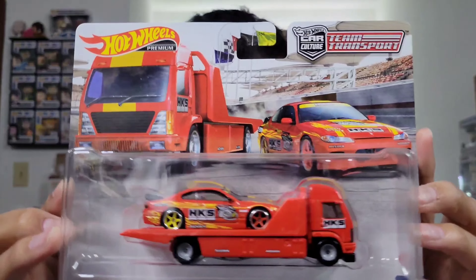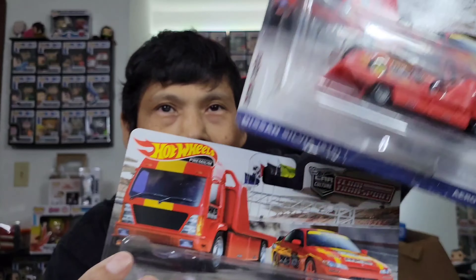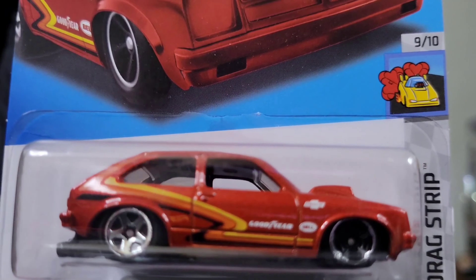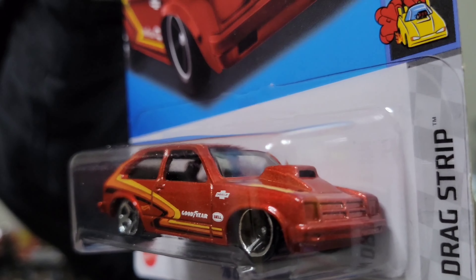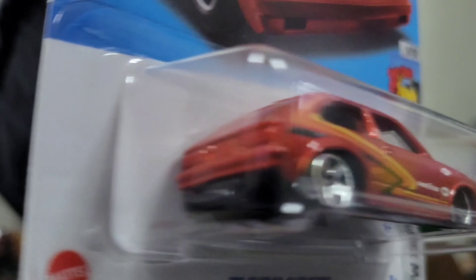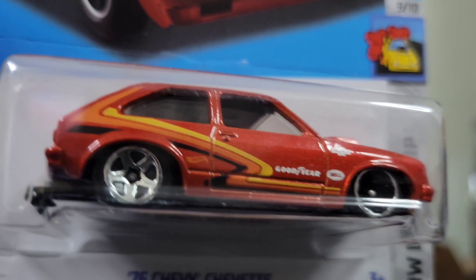Let's take a look at that last box and see what's inside. I did get another Team Transport and it's the exact same one. I'm definitely going to open one - I'll pick whichever card is in the worst condition to open. That box also had a 1976 Chevy Chevette, which looks really really cool. They do have a red edition that is completely black. It's going to go nicely with my 1970s and 80s boxy trucks and cars - I really like that mold.